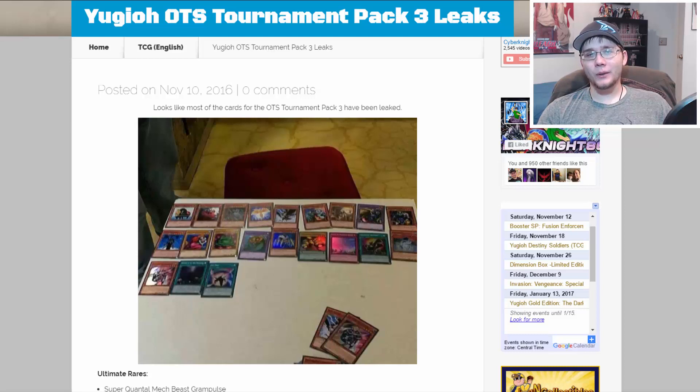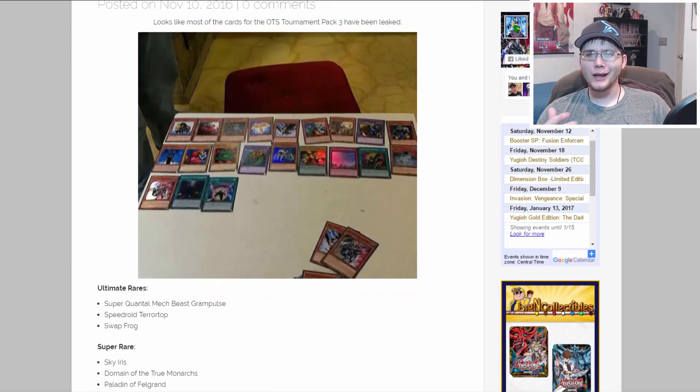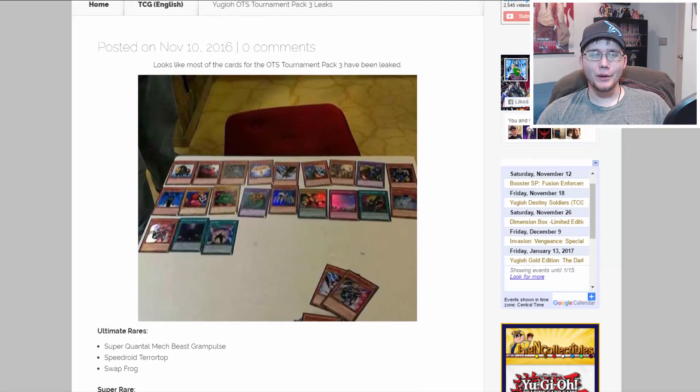What's up everyone, this is CyberKnight 8610 and today we finally have some Yu-Gi-Oh news. We haven't had that much Yu-Gi-Oh news lately, but we have some leaks on OTS Tournament Pack 3. It looks like we now know the ultimate rares that are going to be in this set, as well as most of the super rares. We're missing like one or two cards from a full card list, but we're really close and we have pictures of all of them.